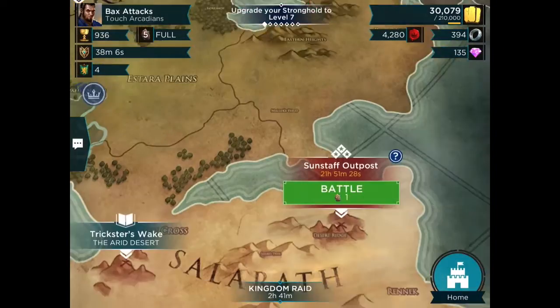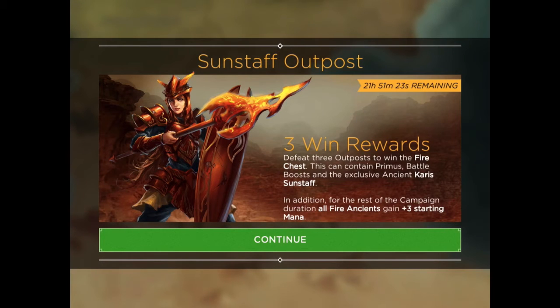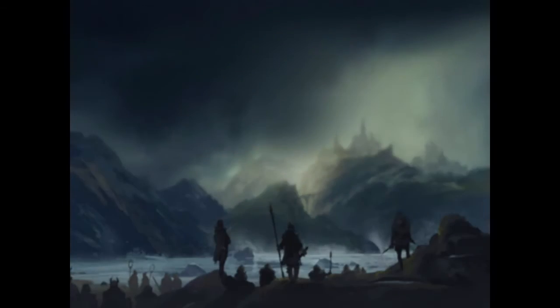We need 90,000 gold to get that Soldier upgrade going, and jumping into the Fire Daily Quest — Sun Staff Outpost — is a good way to try to get some gold, so let's give that a shot.